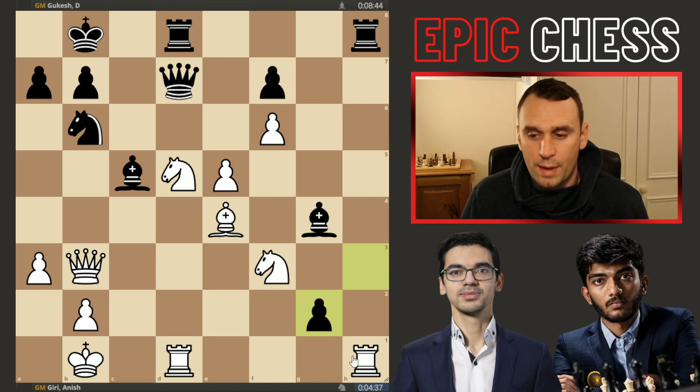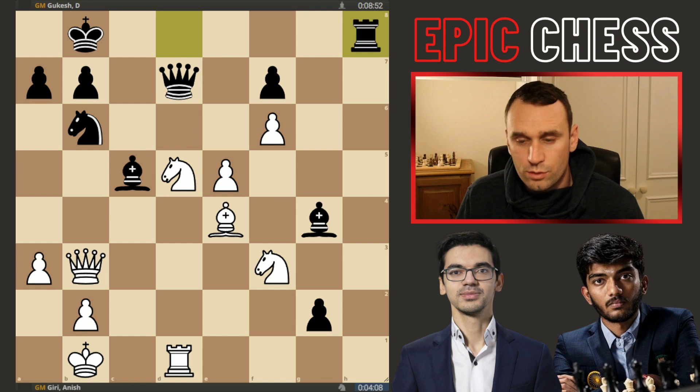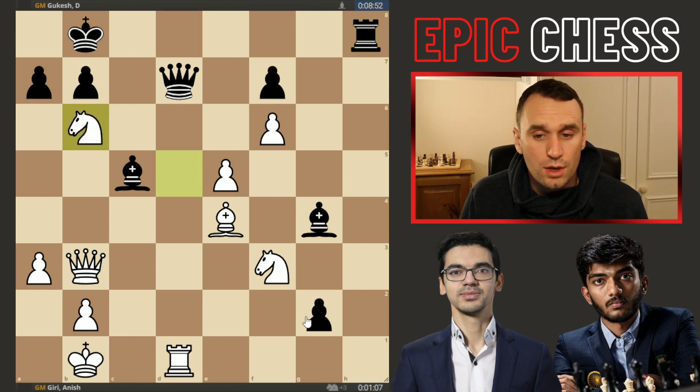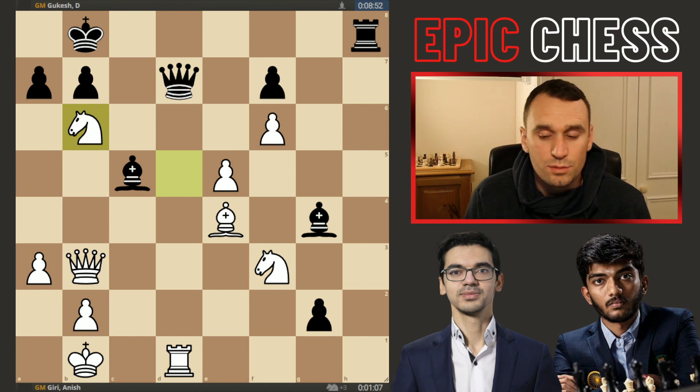So we didn't see any of that rook-along-the-back-rank line being played. Instead Giri takes that rook, this one recaptured, and now he takes on b6 — and this was his idea: now there's no loose knight to worry about, this one can hop back, etc. But he'd clearly missed the next move.